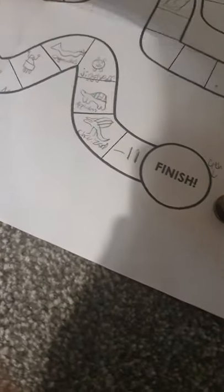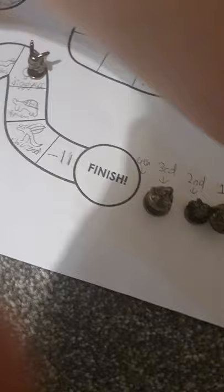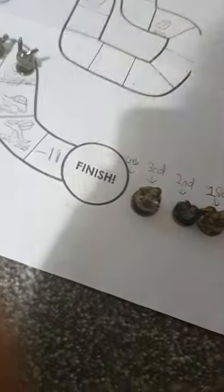Pikachu gets a five - one, two, three, four, five, right there. Jigglypuff. Charmander's go - five. One, two, three, four, five. Gyarados! Pikachu's go - one. Then Pikachu gets a three - one, two, three. Charizard!